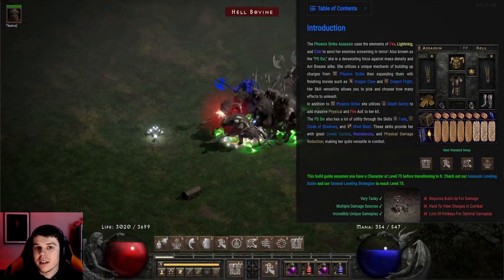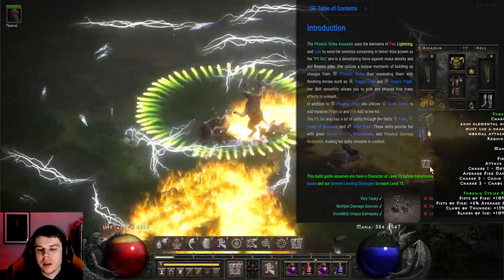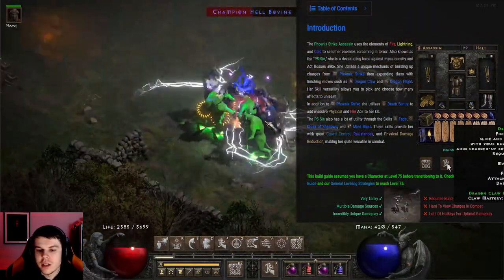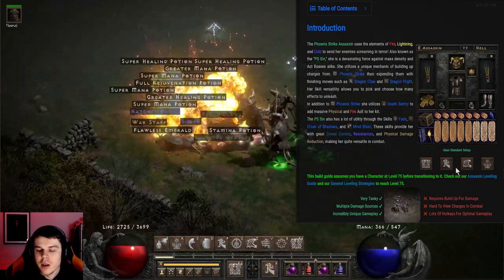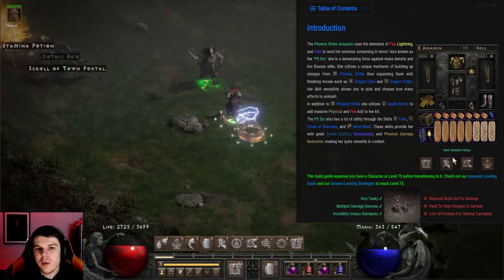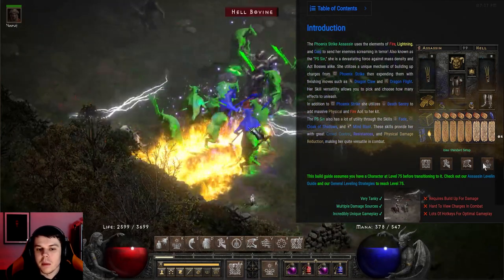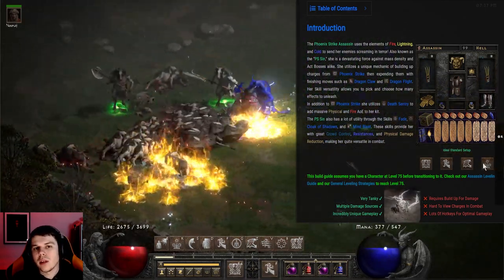It even does pretty good against single target bosses. We attack with Phoenix Strike, build up charges, and then expend these charges with a finishing move such as Dragonflight, Dragon Claw, or Dragon Talon. After that, we use Death Sentry to clear up the rest of the mobs. Once you get the hang of it, it's actually pretty fast.